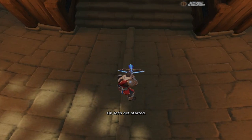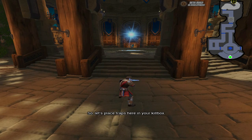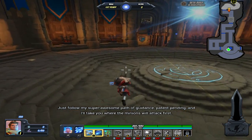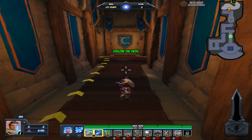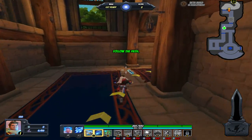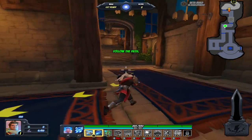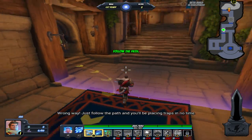Okay, let's get started. The enemy minions are going to spawn from here. So let's place traps here in your kill box. Just follow my super awesome path of guidance, patent pending, and I'll take you where the minions will attack first. Keep going, you're almost there. Don't worry. You can walk right through that barrier. It's there to stop minions, not you. Wrong way. Just follow the path, and you'll be placing traps in no time.